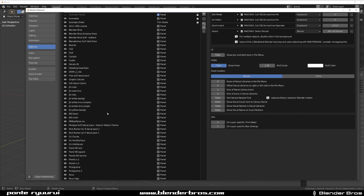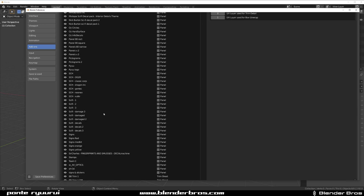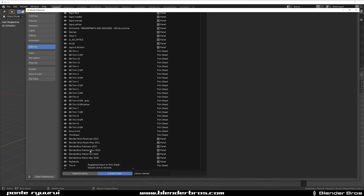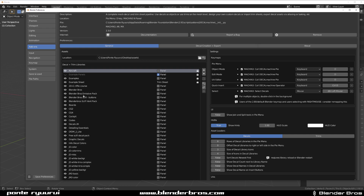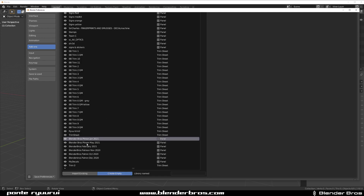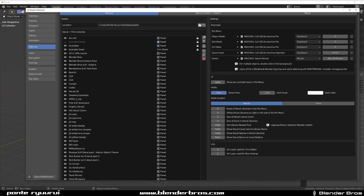So let me show you. For example, I got Blender Bros packs all over the place. I got Blender Bros packs here at the bottom, but I also have some Blender Bros packs in here. So I can move them together if I wanted to. I'm going to select a folder. Unfortunately, you can't select multiple folders — you have to do it folder by folder. Simply click these arrows to move it up.